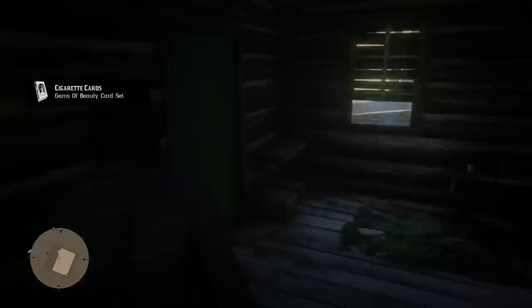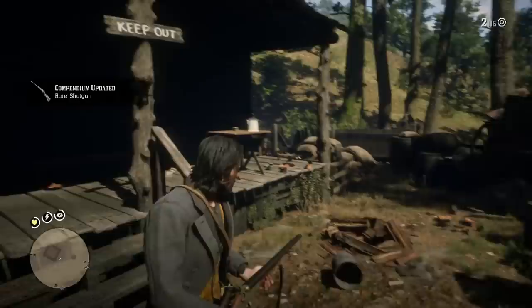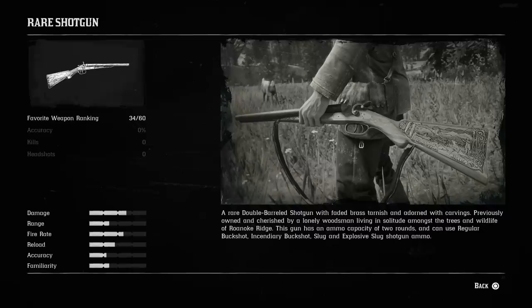I ended up killing Hermit, and we got another surprise as well — this guy has a rare shotgun. My compendium was updated with a rare double-barrel shotgun. It's a rare double-barreled shotgun with a faded brass tarnish and adorned with carvings, previously owned and cherished by a lonely woodsman living in solitude amongst the trees and wildlife of Roanoke Ridge. This gun has an ammo capacity of two rounds and can use regular buckshot, incendiary buckshot, slug, and explosive slug shotgun ammo.